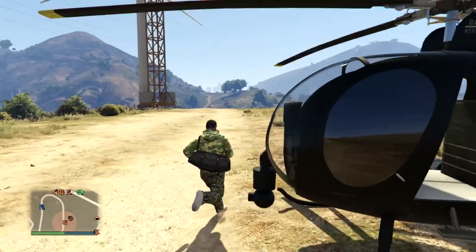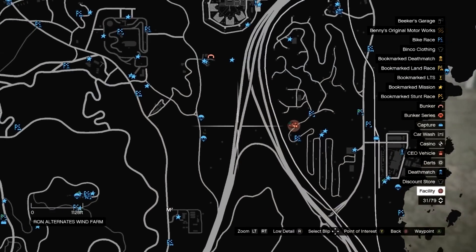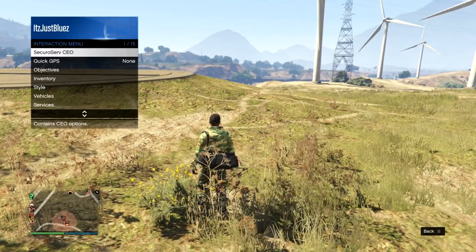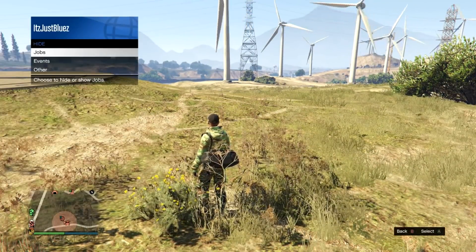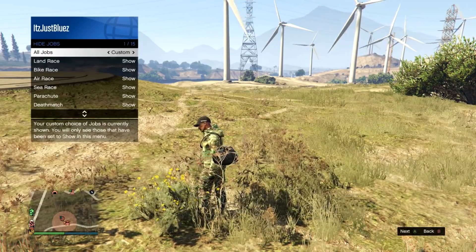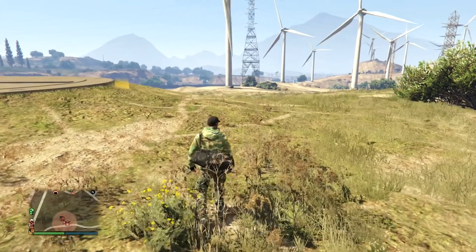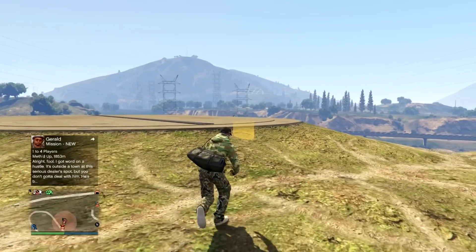Once you arrive at your facility, don't enter right away. Pull up your pause menu and make sure you have the blue jobs showing. If you don't, go to hide options, then jobs, and make sure it's set to custom with all options on show. Then enter your facility.